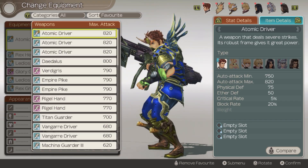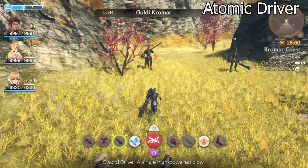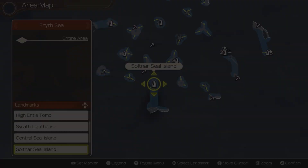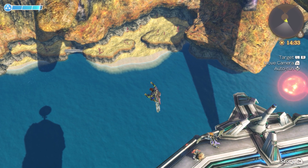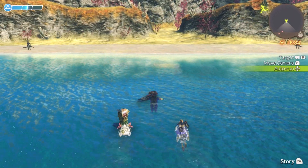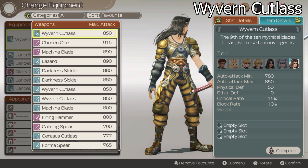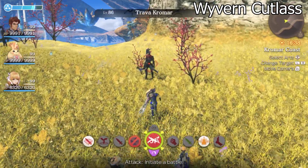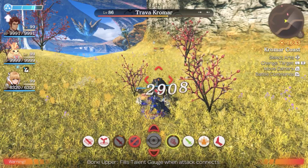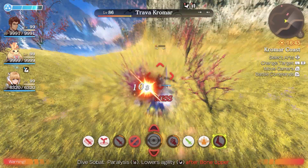Orion's best weapon is the Atomic Driver, found from the Goldie Cromar at Eryth Sea. To find these guys, you must teleport to Salt North Seal Island, then jump off the ledge behind you, swim to the island, and you will find them. Dunban's best weapon is the Wyvern Cutlass, found at the same area — instead of the Goldie Cromar, it drops from the Trava Cromar. This weapon has great block and great crit chance.